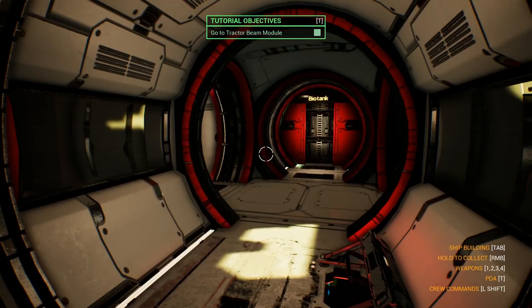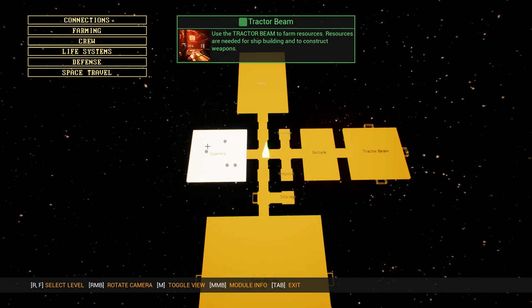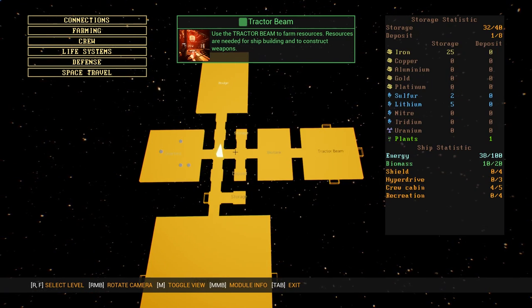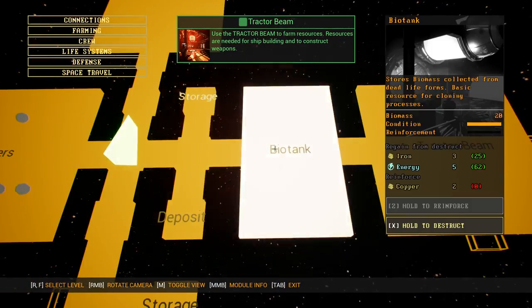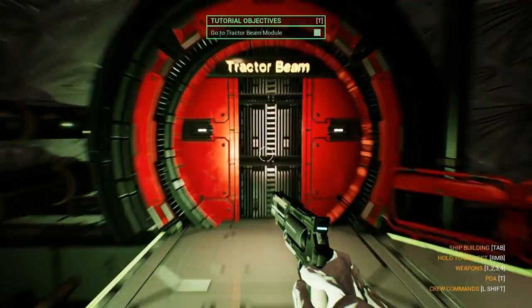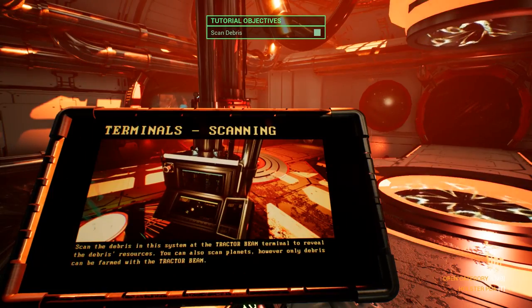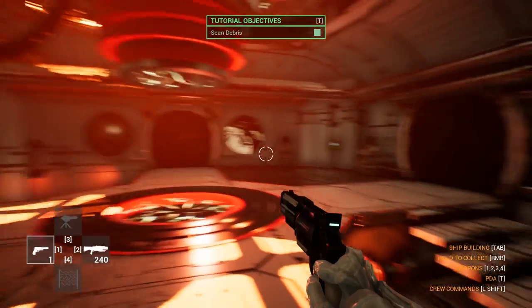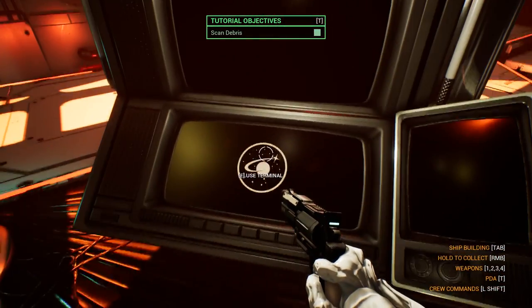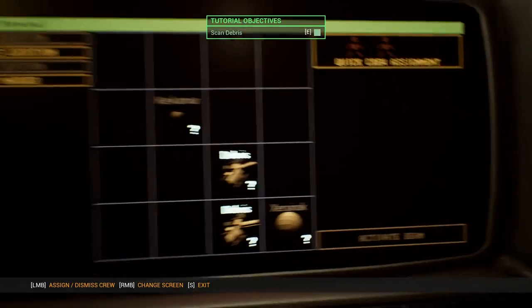We have to go to the Tractor Beam module. We can always press Tab and then press M twice to see this more appropriate layout. Here we can see we are pointing upwards and the tractor beam is to the right. Walk this way and here we are. We have to scan for debris. First I'm going to change the colors here to completely white just to be able to see better. We have to walk up to this terminal and press E.